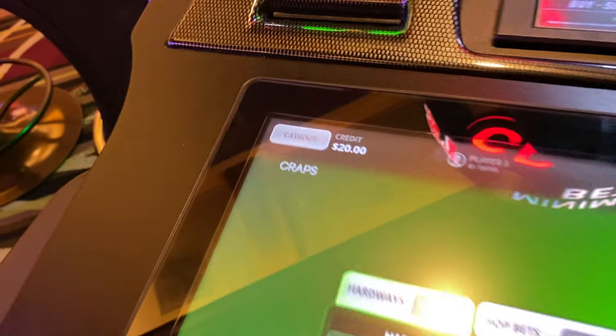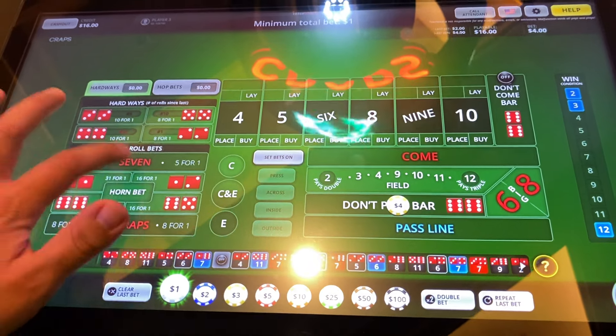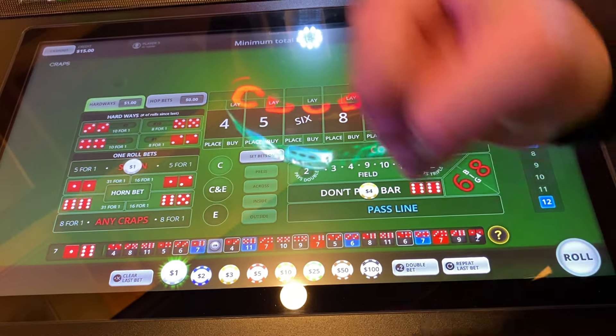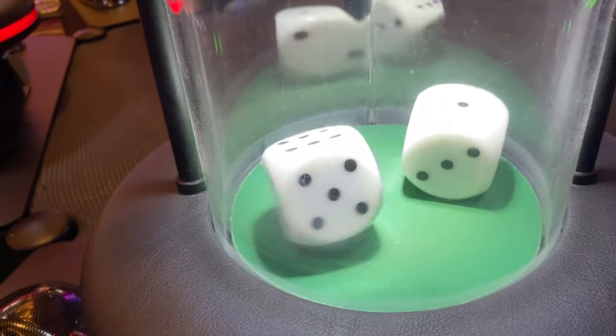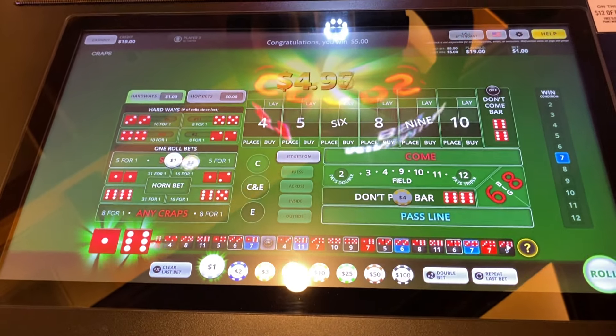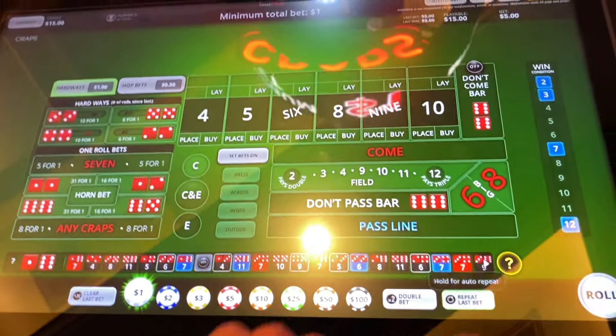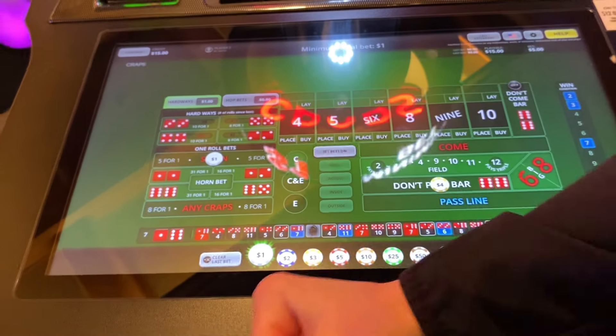We're going to put that $4 out there and use the any seven. We'll add odds no matter what happens. Give us a two or three so we don't have to worry about it. Glad we hedged — the machine's trying to do us dirty at every opportunity, but hey, we're surviving. Exactly even. We're going to repeat the same bet — smash it and cash it.